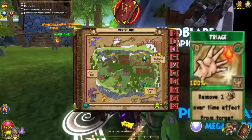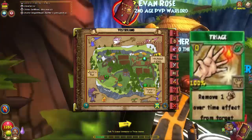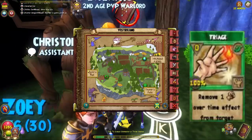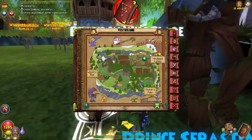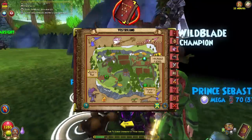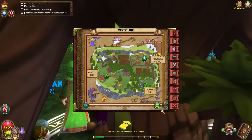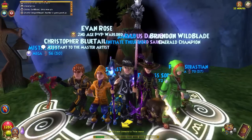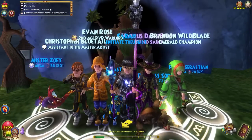Here I'm showing you the map in Vestrilund — this is where you get Triage. It removes over-time damage spells, takes zero pips, and just removes the over-time. It's very useful in all PvP formats. I don't do PvP without it in any of my decks, even on my storm. You can see right where I'm spinning on the map — that's the exact spot.